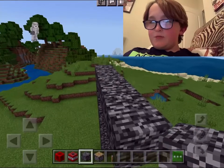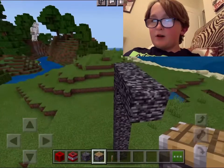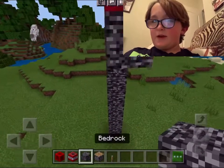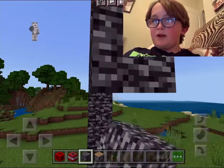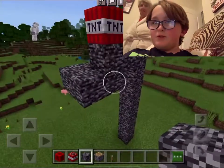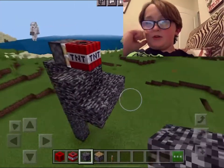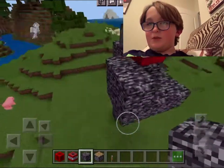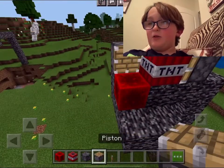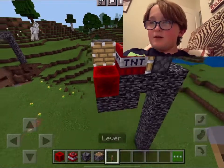Just make it maybe three blocks long at the very top, put TNT right about there, and then below it add one block, and then add one to the left, put some blocks down here, and then put your redstone block here. Don't ignite, or else it'll blow up before you get to it. Let's put the piston there, and then the levers.